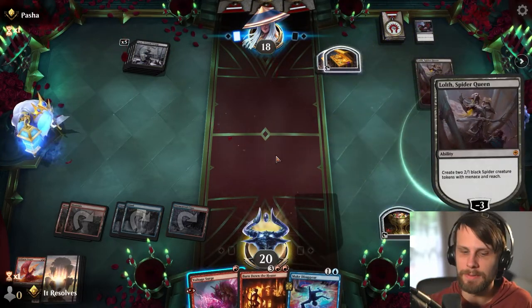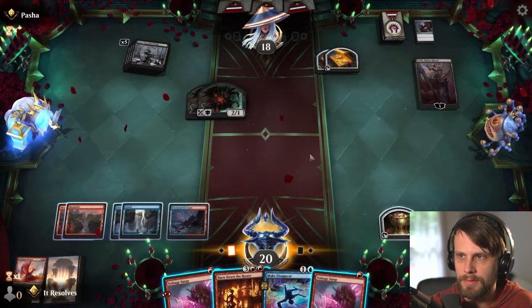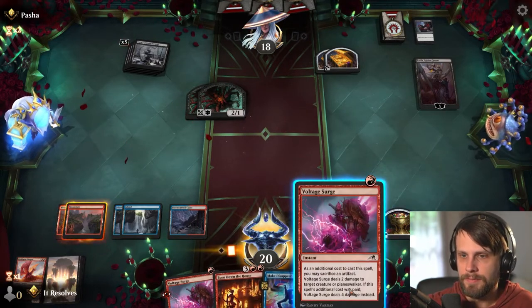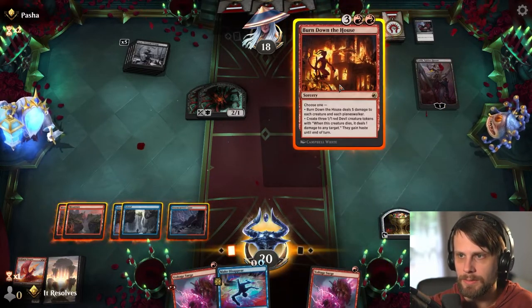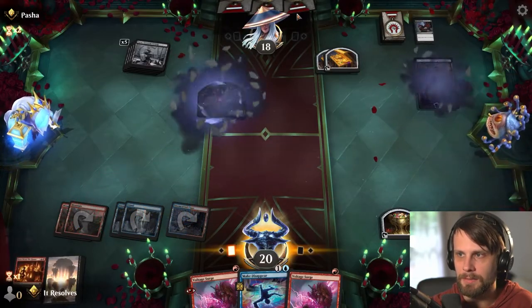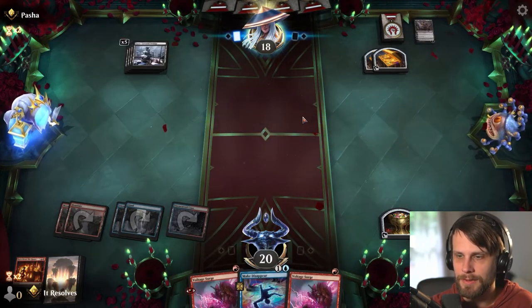We do have Burn Down the House available, so this actually isn't all that scary. Kind of hoping they commit a bit more, but it looks like they won't. I mean, we very easily could just Voltage Surge here, but I think instead we will Burn Down the House just to keep the pressure off — it kind of gets rid of everything here, and that's more important to me. A nice, easy three-for-one is pretty reasonable. We do still have a Voltage Surge available, but that's about it.